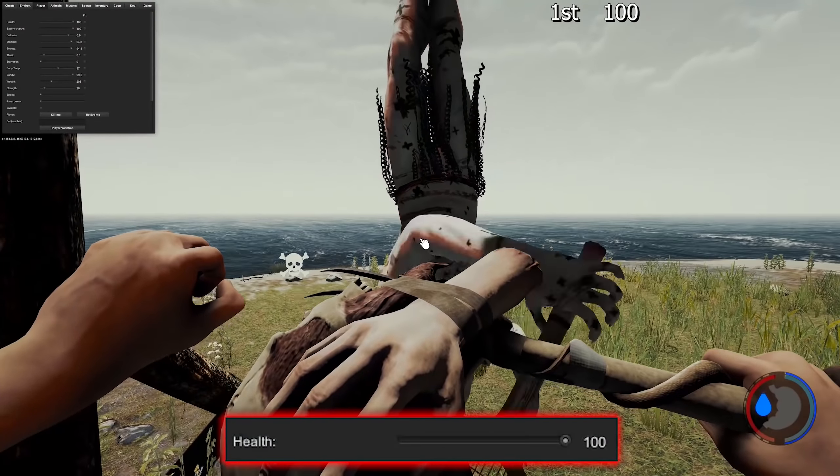Now moving on to the max block weapons — no matter what happens, you're going to block 100% of damage, even if you get hit by an Armsy or Virginia. These are the club, rusty axe, and turtle shell. They block 100% of damage compared to the 99% from the previous group. These are the weapons you want if you're stuck in a tunnel or cave — you can stand there and block forever without taking any damage, as long as enemies don't get behind you.